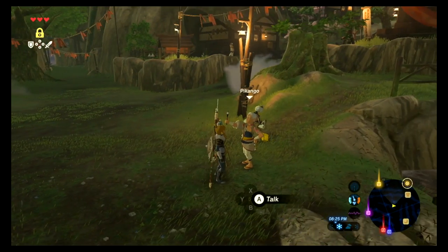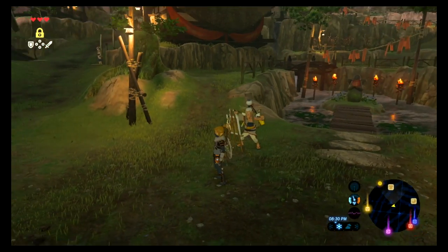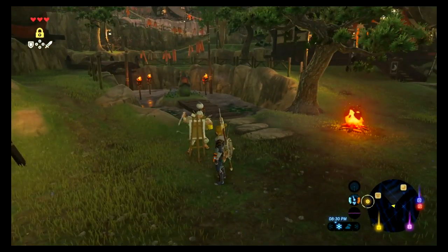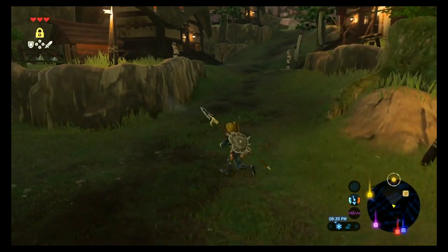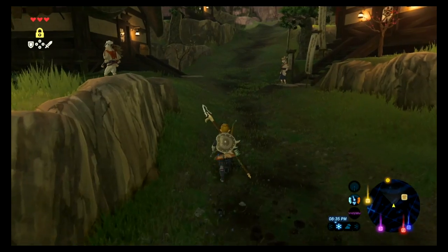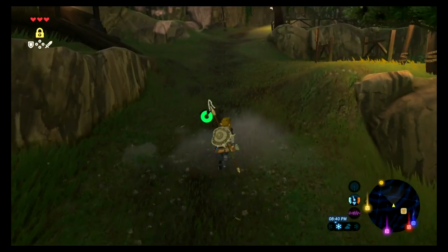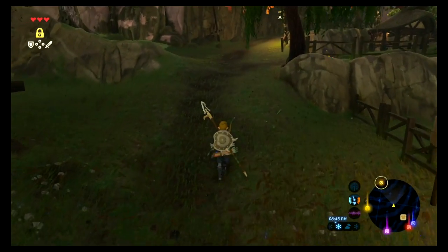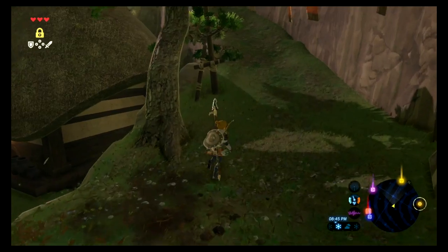This guy, Peek and Go, gives you the quest to find the Great Fairy Fountain, but I already did that quest. I'll try and get to the Great Fairy Fountain as fast as I can since I don't have a horse, but I'm going to tell you what it looks like in advance.